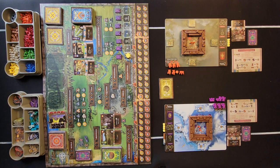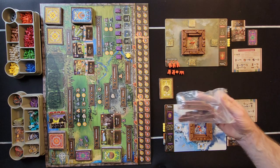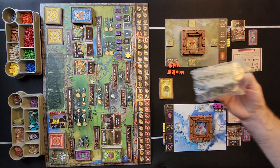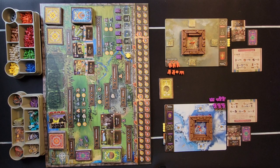Once that is done, secret objectives are kept face down — they're secret. Then you give each person a wooden gate. I have the gates off to the side here just because this takes up a lot of space. We have stone, wooden stone, all over here, and the turrets — wood turrets and stone turrets.